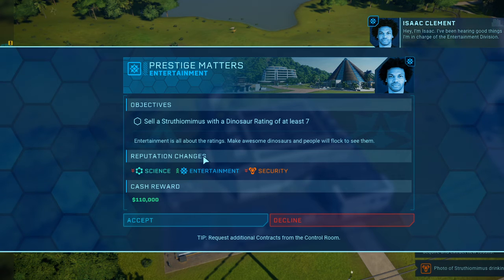Someone named Isaac says: 'I'm in charge of the entertainment division. Sell a Struthiomimus with a dinosaur rating of at least seven.' But what good is the world's $110,000 if I do? We need people in our park — fill up our facilities with warm bodies; numbers bring revenue, excitement and opportunity. This is the decision of the century: do I keep my beautiful birds, or... I am not going to sell my beautiful dinosaurs. I'm declining this.